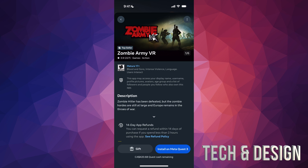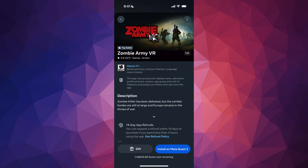At this point I can press Install on Meta Quest 3 — that's because I have a Meta Quest 3. If you have a 3S, for example, it's going to be the exact same instructions. You don't really need to install it until you want to. You can install it whenever, delete it if you're running out of space, and re-download it later. It's in your account — it's yours.